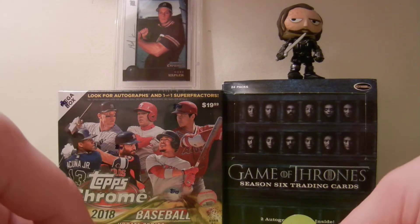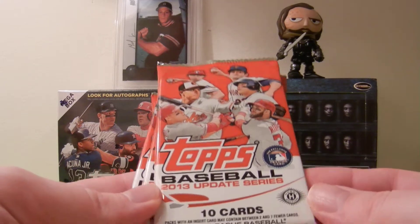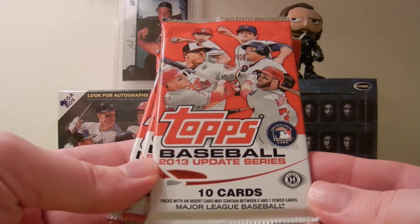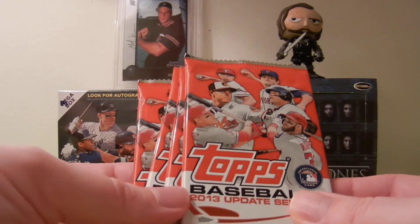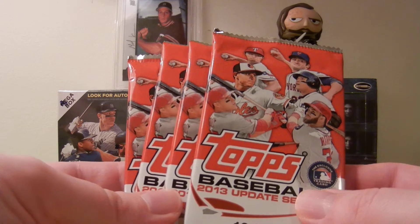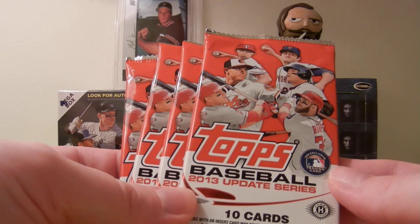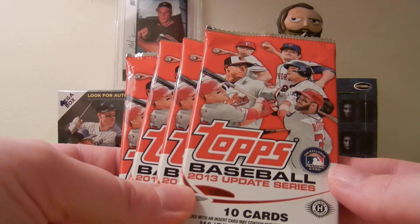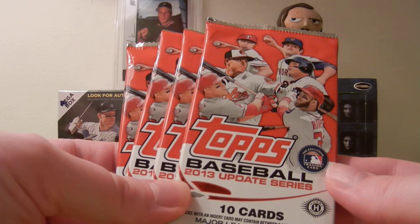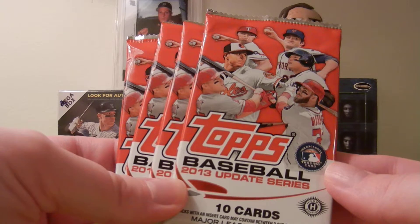What up YouTube? Ed Weskergriff coming back with another hunting video. Going to be busting open four packs of 2013 Topps Update Series Baseball. We are hunting for the Christian Yelich and also the Nolan Arenado rookie cards. This will be my third hunting video for the 2013 Update Series. Hoping to get a Christian Yelich rookie — the MVP of the National League for 2018. Very well deserved, and so glad to see that the writers got it right this year.